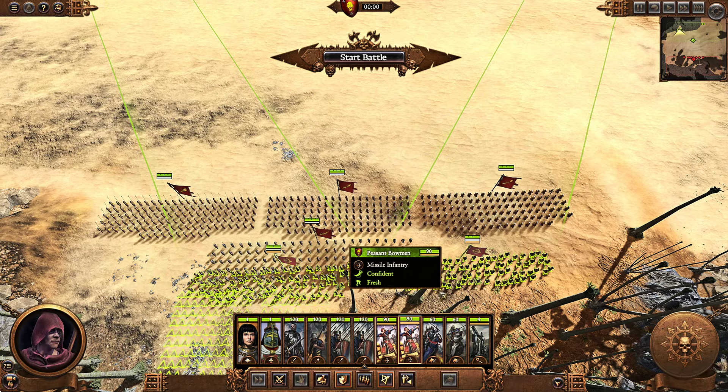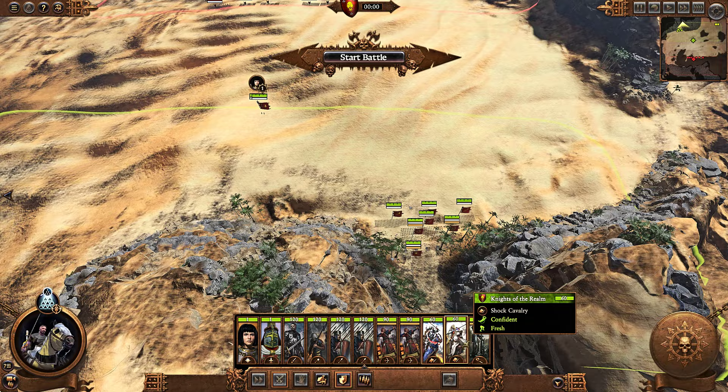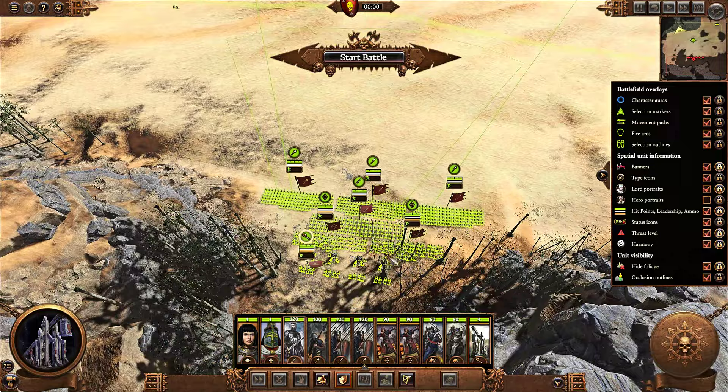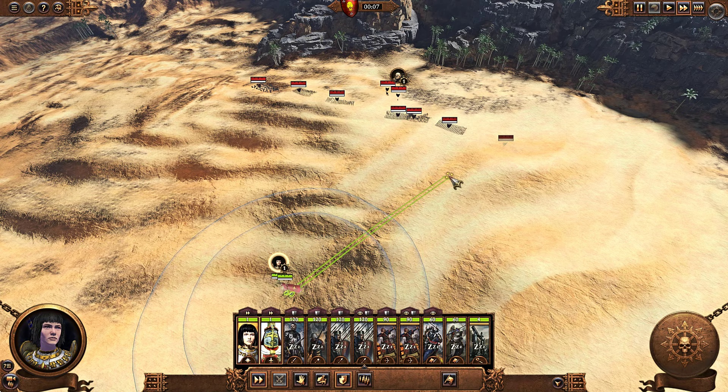I have the foot squires, which are not so disposable because they're a tier 4 unit, so I obviously want to keep them healthy. I also want to take my cavalry — my questing knights and my knights of the realm — as far back as possible. And I want to position my artillery to have such an arc that can fire across the battlefield.